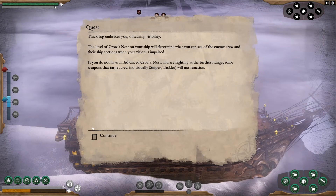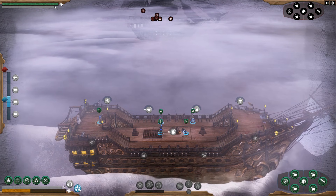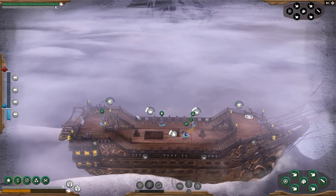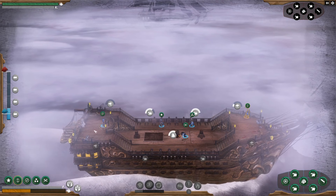Oh, that was way easier than the last one! Vic fog embraces you, obscuring visibility — the level of the crow's nest on your ship will determine what you can see of the enemy crew and their ship sections. When your vision is impaired, if you don't have an advanced crow's nest and are fighting at the furthest range, some weapons won't function. Let's get this all set up — I'll try loading the saved crew positions. It looks like it's all set up the same as before, so it did save that. Let's load up this gun and have them prepared. Look how far away they are!